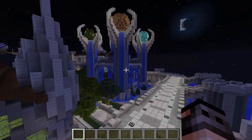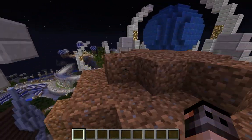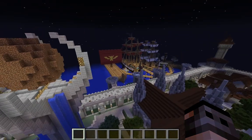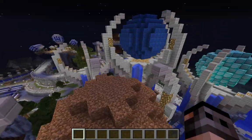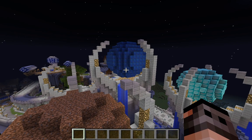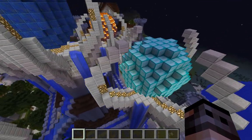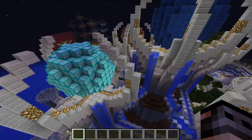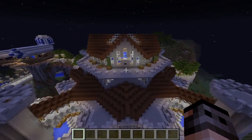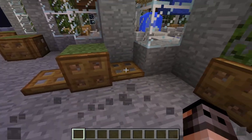If you search 'castle Minecraft castle maps' you'll find it. I tried building this one area to replace what was there - I think it's supposed to be air actually, but there's water. I think it's like water, earth, ores and fire or something. Anyway, this is a cool castle - it's got bushes in it. I think my sister was here at some point.